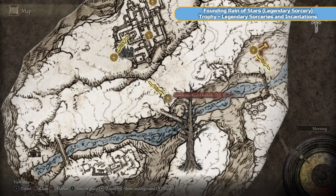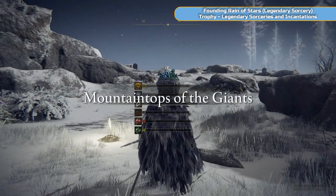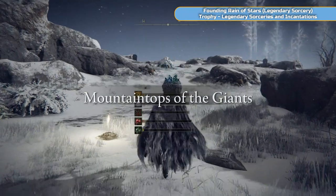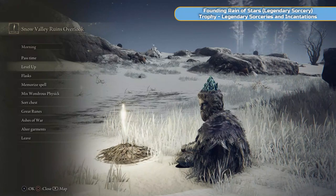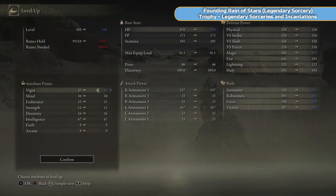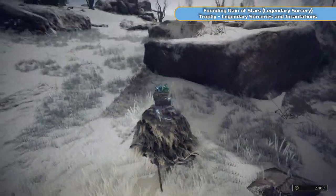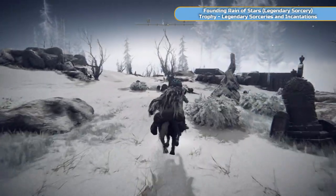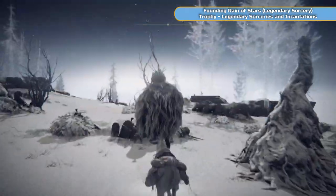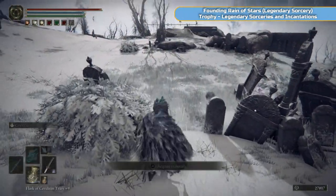We're going to go back to the grace point at the top of where all those giants were slamming down. And now we're going to go and get our last legendary spell so we can get that trophy. Have a quick level up — a bit more in Vigor — so I'm ready to use that talisman. I'm going to get Vigor up to 60. We're not getting too close to enemies so it shouldn't be too bad.